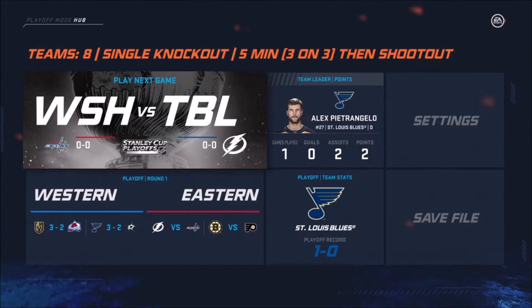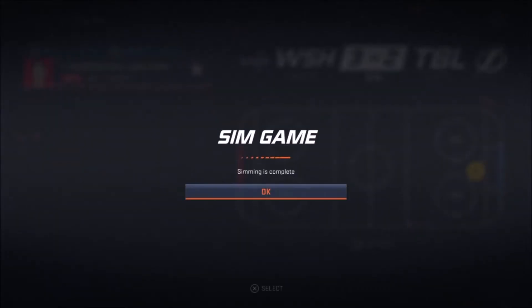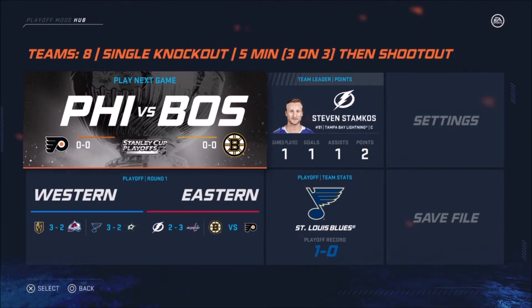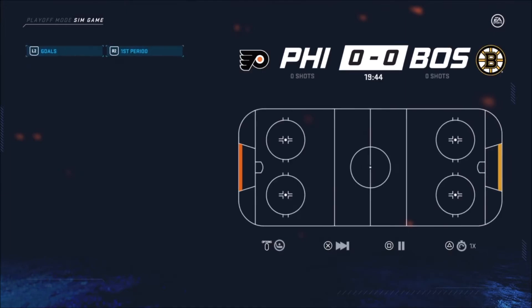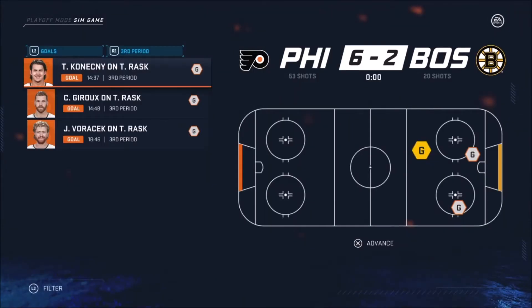Let's continue — Tampa Bay and Washington. We'll sim that. 3-2, every game is 3-2 in the shootout. Washington wins, so they're 1-0-0, Tampa's 0-0-1. This is just a simulation, not what I think will actually happen. And now Boston and Philly — 6-2 Philly. They're 1-0-0, Boston's 0-1-0.